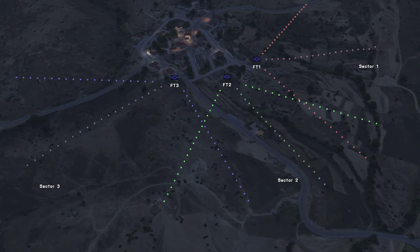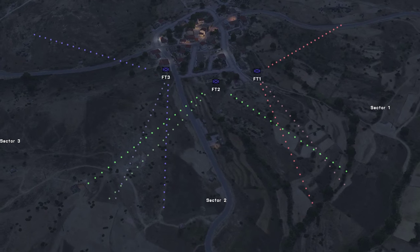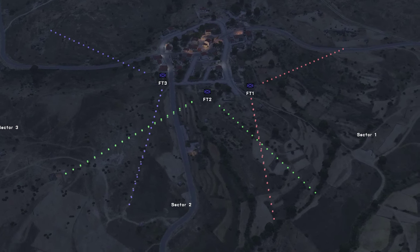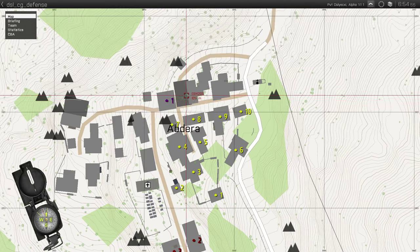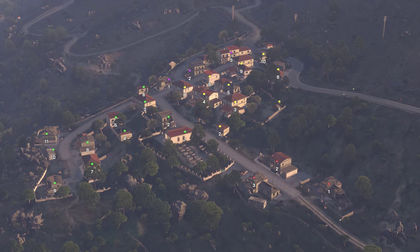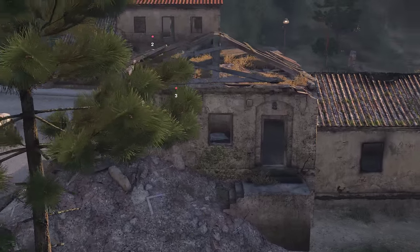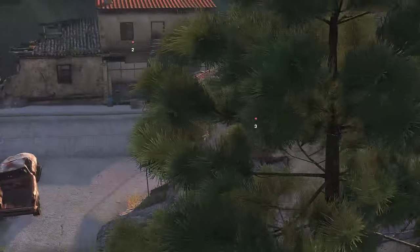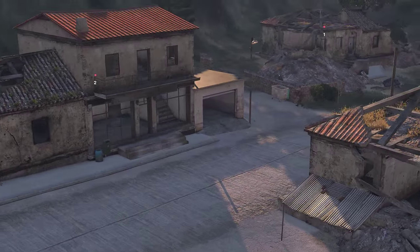Every element should have a clearly defined area of responsibility while in the defense. Doing this greatly helps cohesion and avoids having unexpected blind spots. When time permits, map markers can be used to number buildings as well as name streets. Doing this facilitates precise communication. Instead of someone saying that the enemy has breached that building on the corner, one can state that the enemy has taken building two, for example, and instantly be understood.